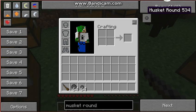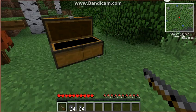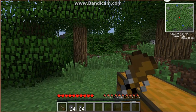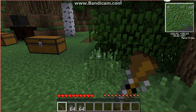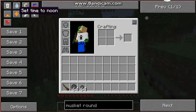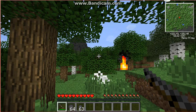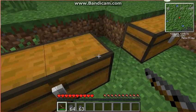Musket round — so we'll reload this. Ok well, you know what it does — it kind of shoots out fire. It goes like fire. Ok here we go — boom! See a little flame there. So I'll put that back.